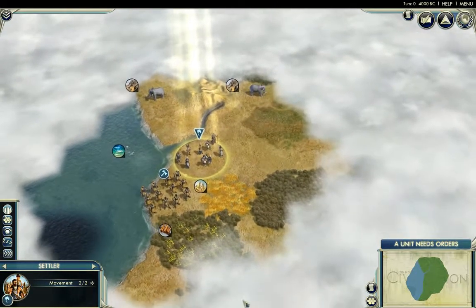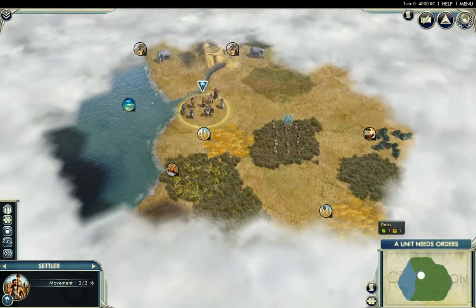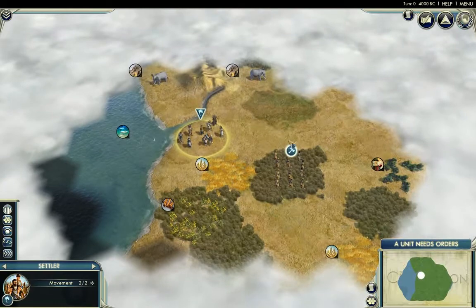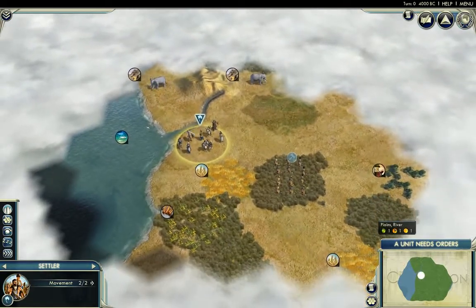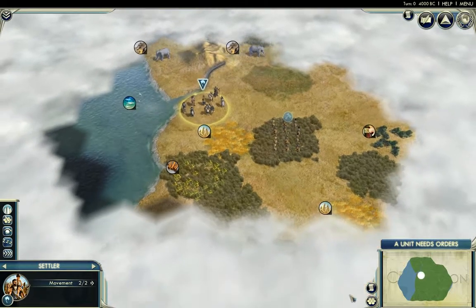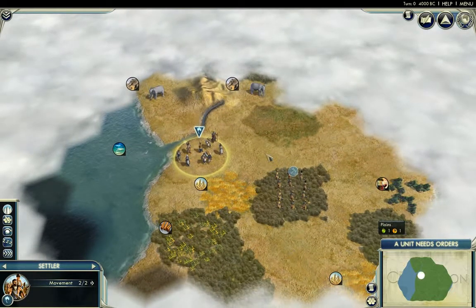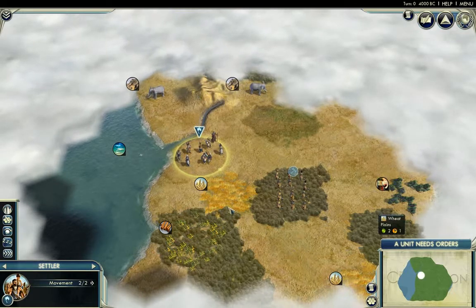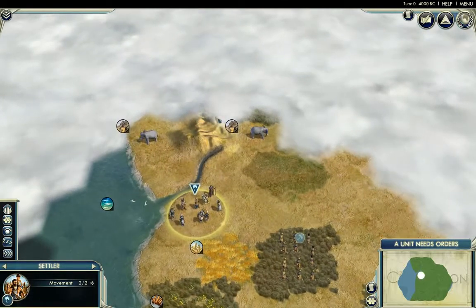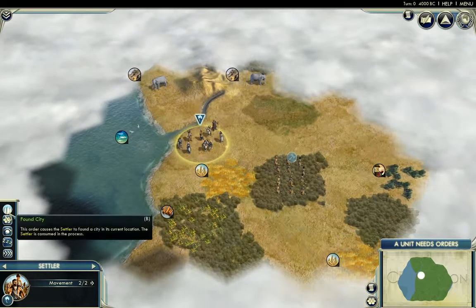This looks quite promising. There is also some wine, but it's out of reach — one, two, three. I think this start is very nice. I have ivory, I have spices. Wine is just out of reach, but I don't care — I think I'll be fine here. Production will suffer a little bit; there's not much hills, just one hill. I think this is low land, so I'll just found a city here.